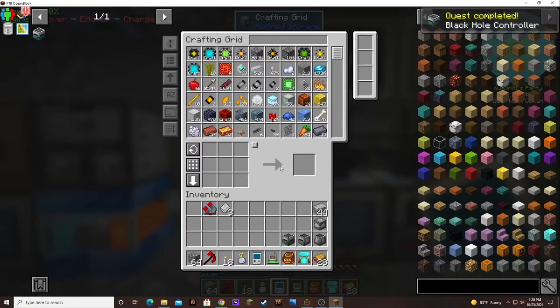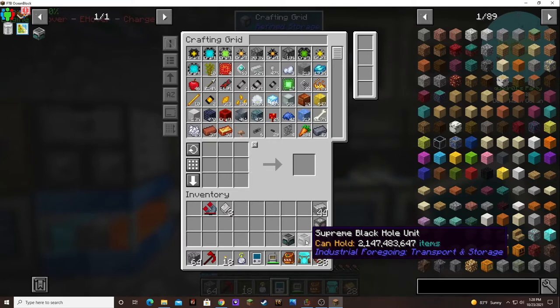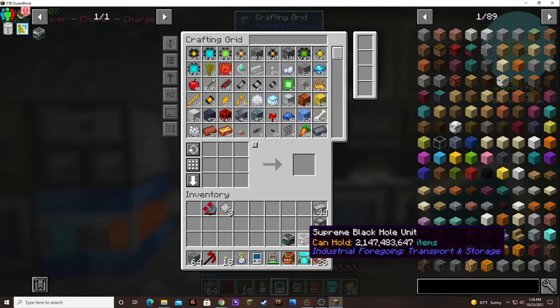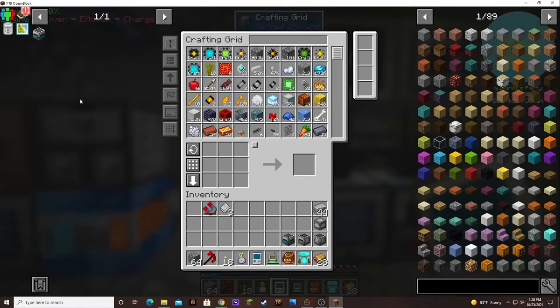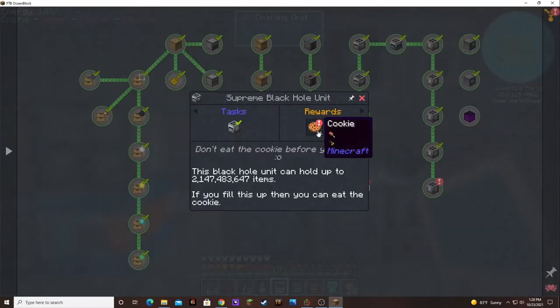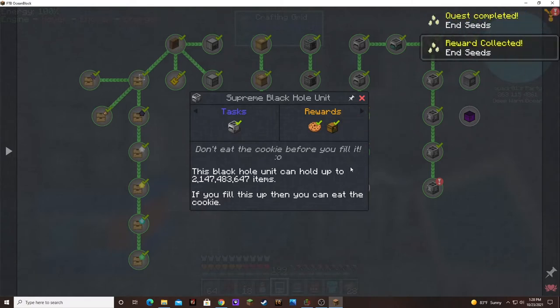Black Hole Controller! So this is kind of like the drawer controller, only there's a limit on how many it can support. Two billion items and two billion millibuckets - that is crazy! We got the Black Hole Controller, an Apprentice Blood Orb - nice! A cookie that we get to eat if we fill the storage unit up, and seeds - awesome! That's a seed I don't have to make! Some sponges, and fluorite seeds.